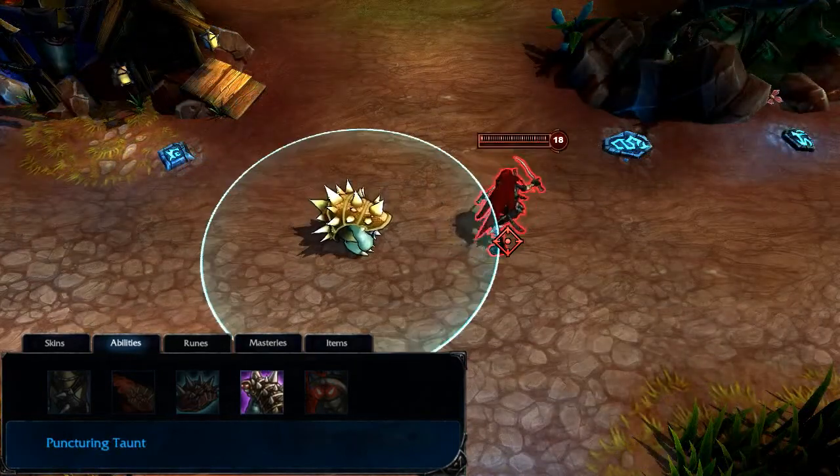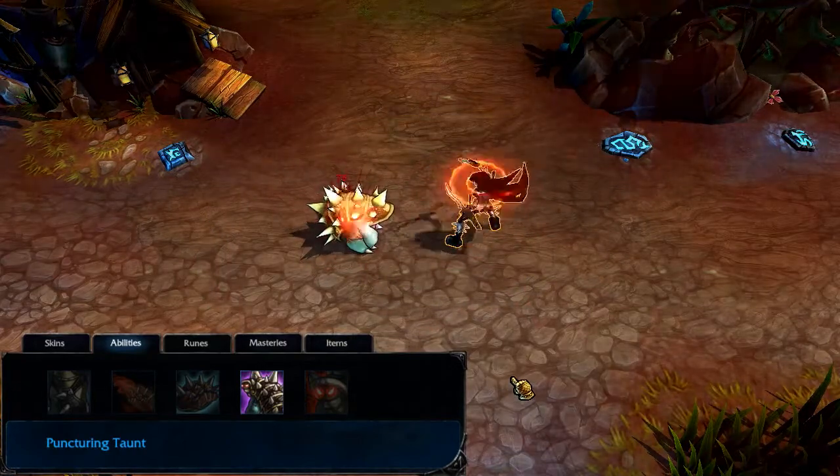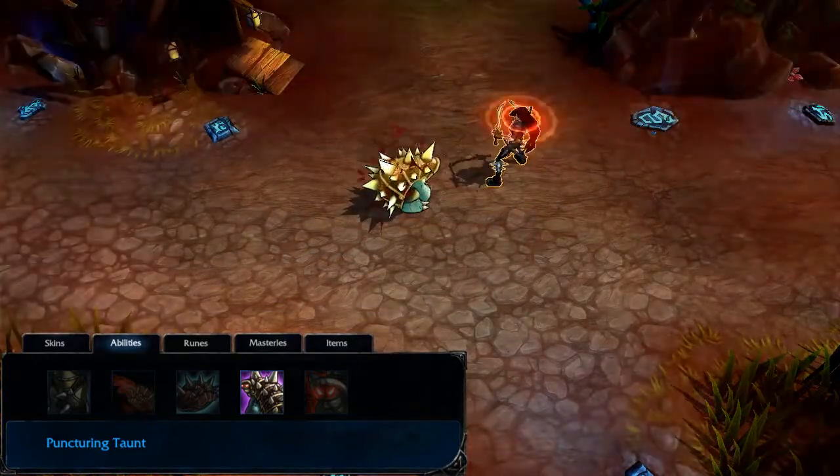Puncturing Taunt forces a target enemy to attack Rammus for a short time, lowering the target's armor in the process. I take Puncturing Taunt at level 3 or 4, depending on how quickly I want to gank, and max it by level 10.